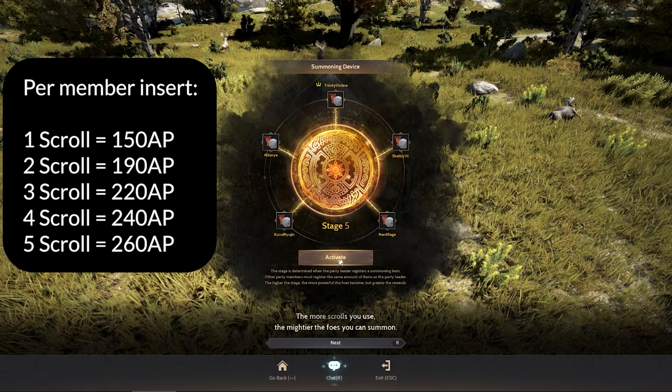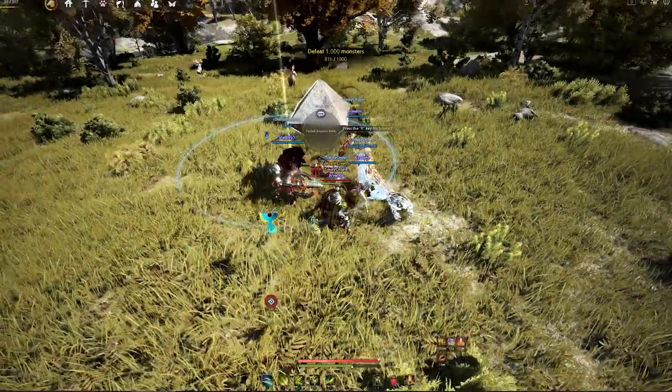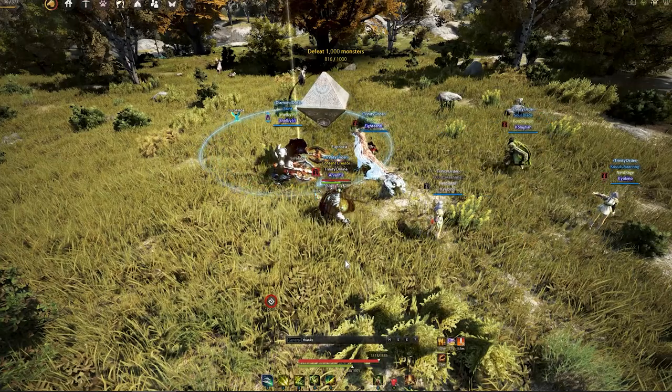This is the way that you can summon fast. All of you put in the scrolls depending on your AP margin in your party. If all of you are high AP members, you can just put five pieces in, summon the 260, one kill for three bosses in a round and you are done. You get the rewards worth the number of pieces of relic as well. All you need to do is click activate and just wait for the boss to be summoned.